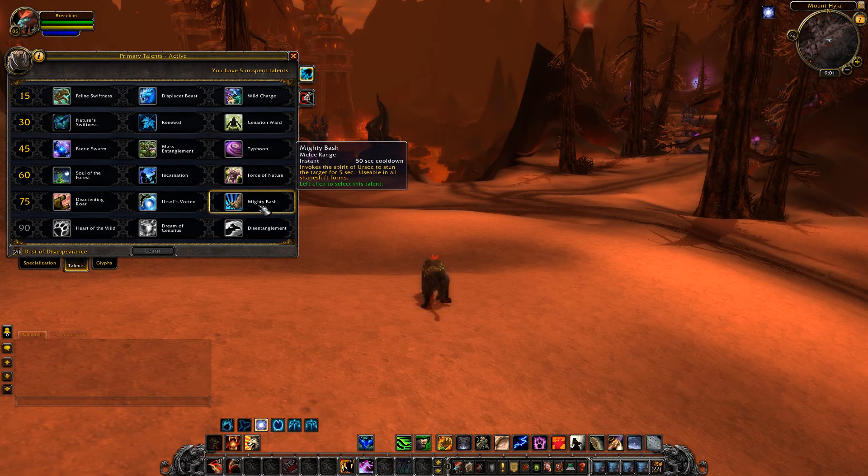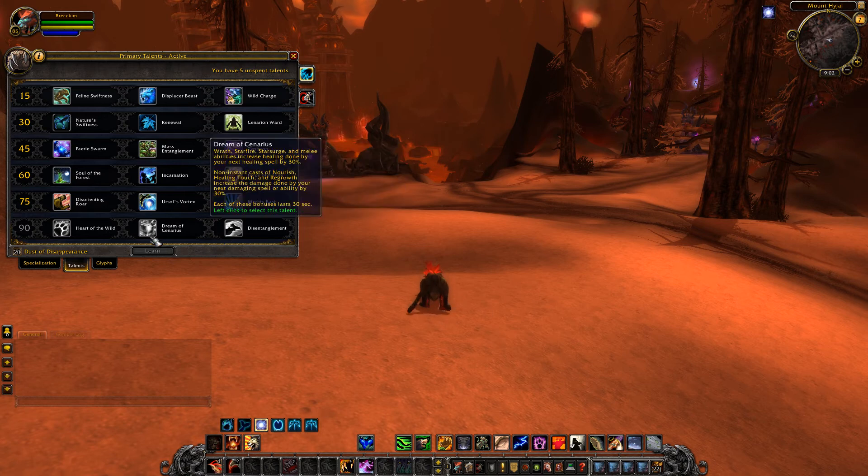Mighty Bash invokes the spirit of Ursoc to stun the target for 5 seconds, usable in all shapeshift forms, 50 second cooldown, instant cast, needs melee range. It's a stun-slash-interrupt for 5 seconds - not bad, but 50 seconds is quite a lengthy cooldown, and there's nothing suggesting we can reduce that with glyphs.